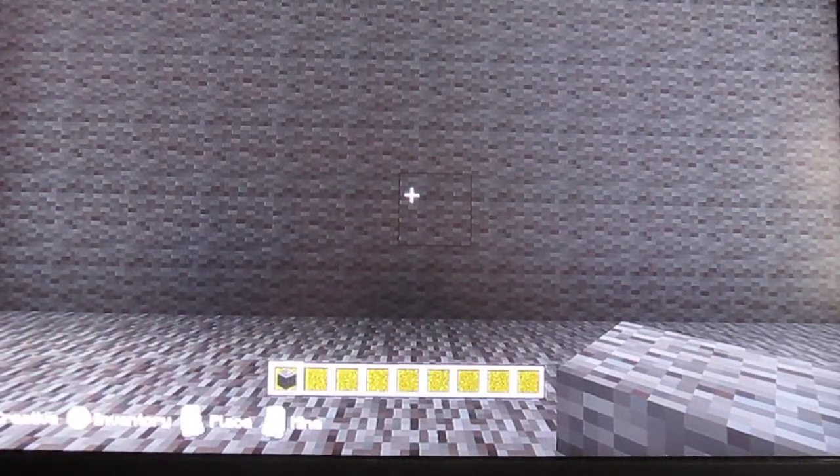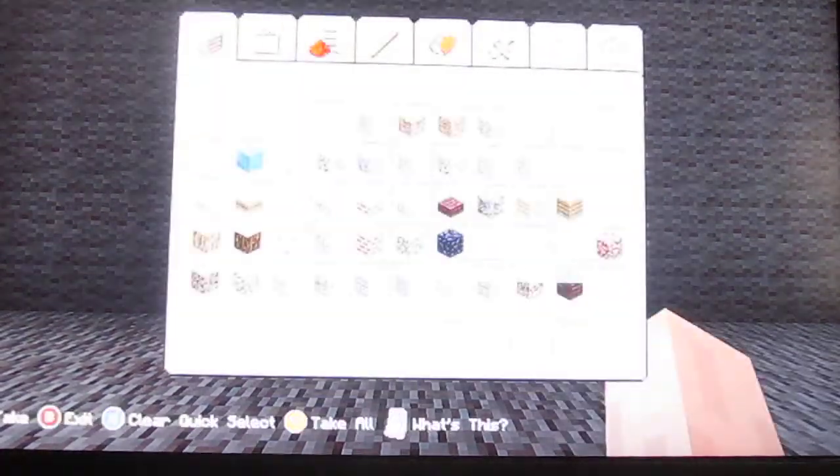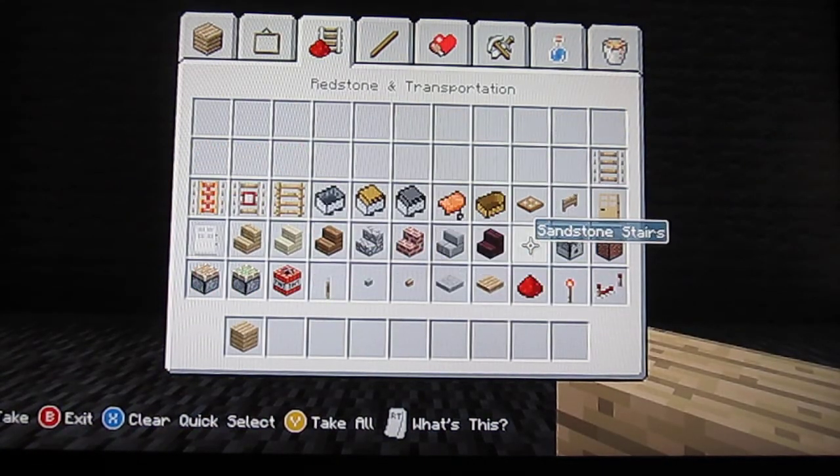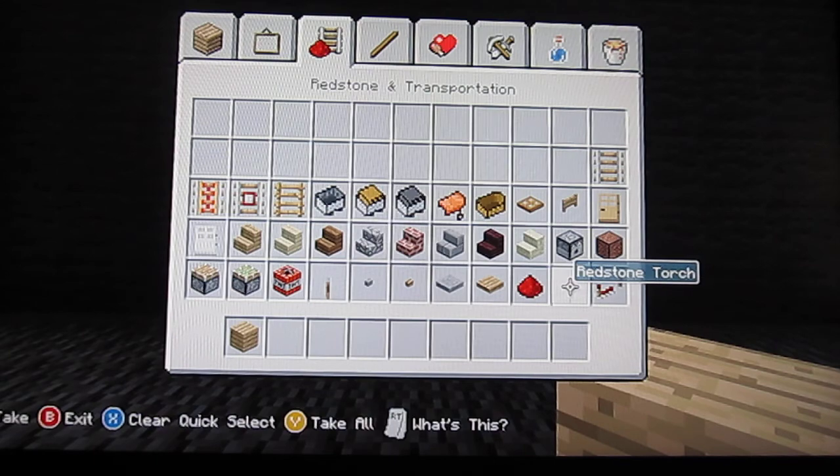Alright, welcome back guys. I'm going to be showing you how to make a random box, and there is no sticky pistons or anything like that — no redstone, redstone torches,